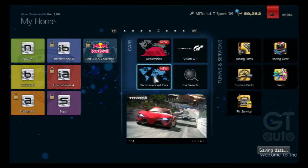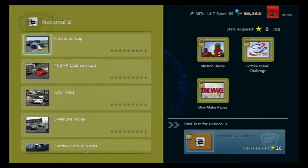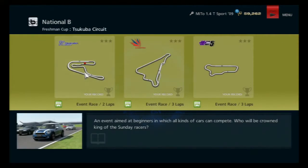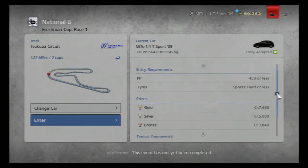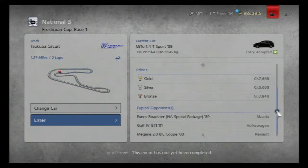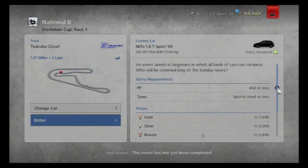We've got new cars at the dealerships and new recommended cars but I won't go into them at the moment. National B Freshman Cup is the first series. It races around Tsukuba, Silverstone Stowe Circuit and Special Stage Route 5 which I believe is at night — fits the same as all the other Gran Turismo games. Just over 7,500 credits for coming first; that's not too shabby. With my login bonus I get 10% on top of that. Let's enter this.